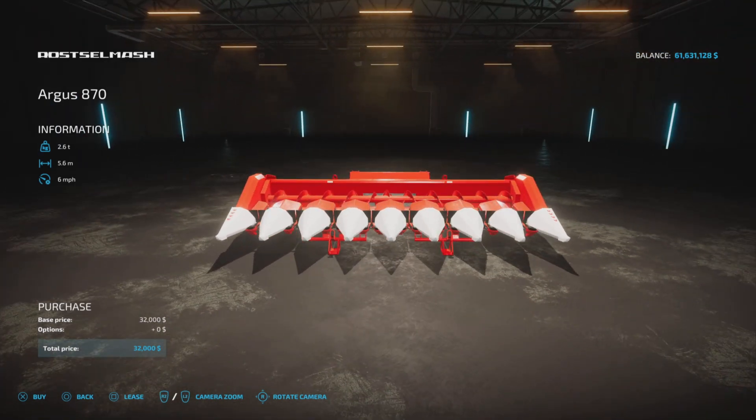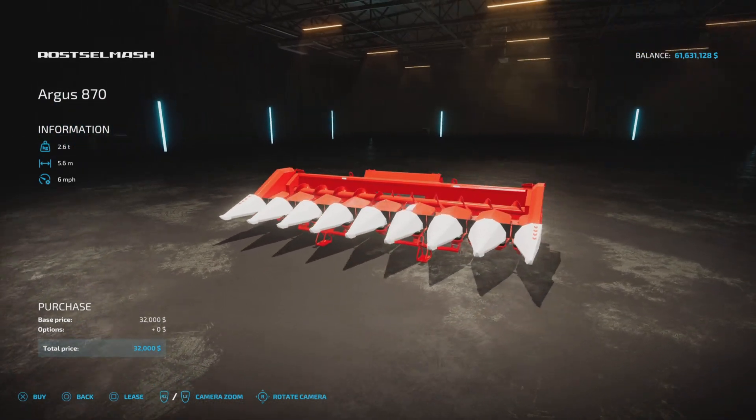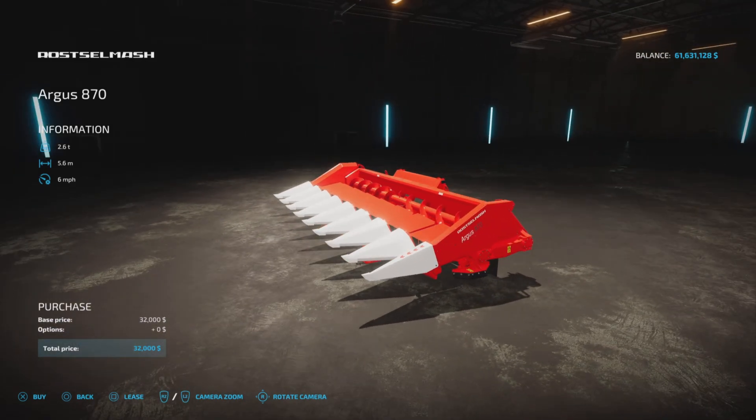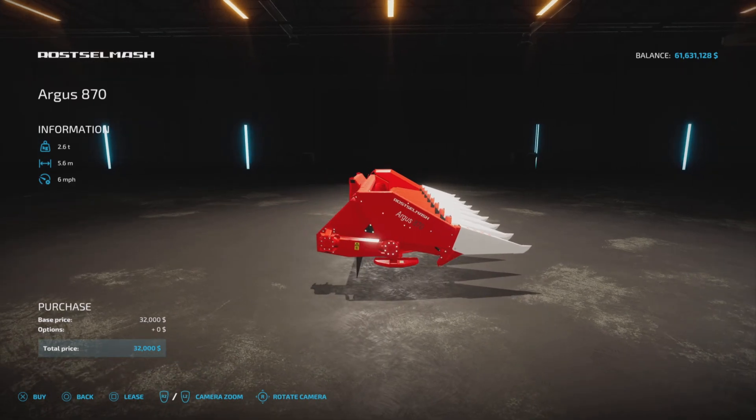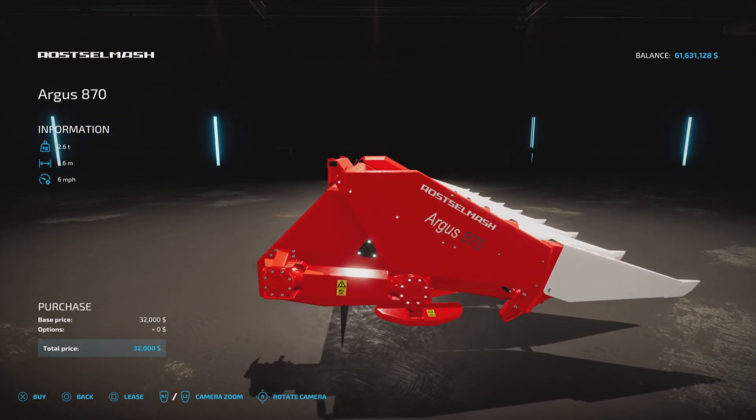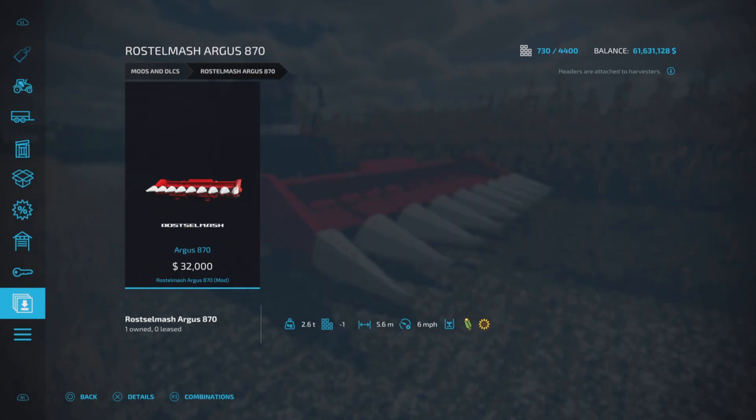2.6 tons, 5.6 meter working width, working at six miles per hour, 32,000 — that's it. It's a specially designed Ross Lamash corn header for the Ross Lamash harvesters.